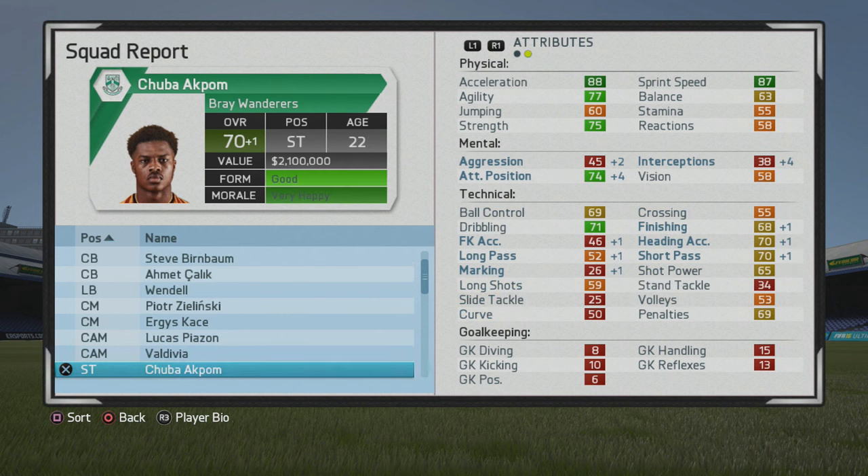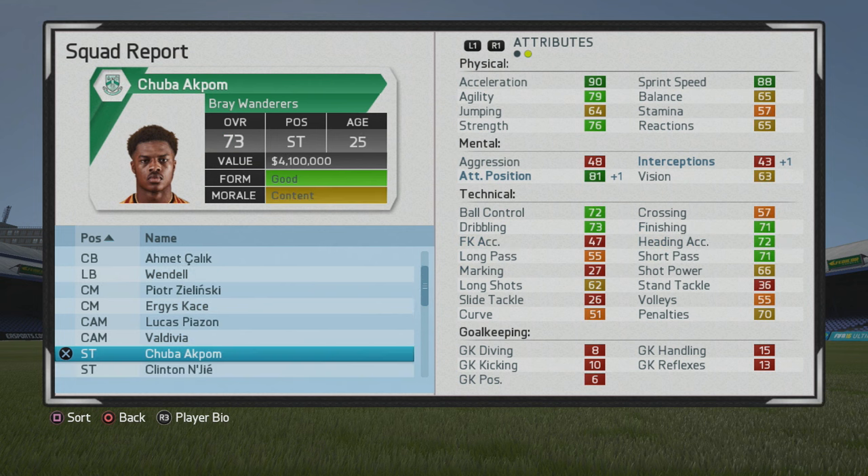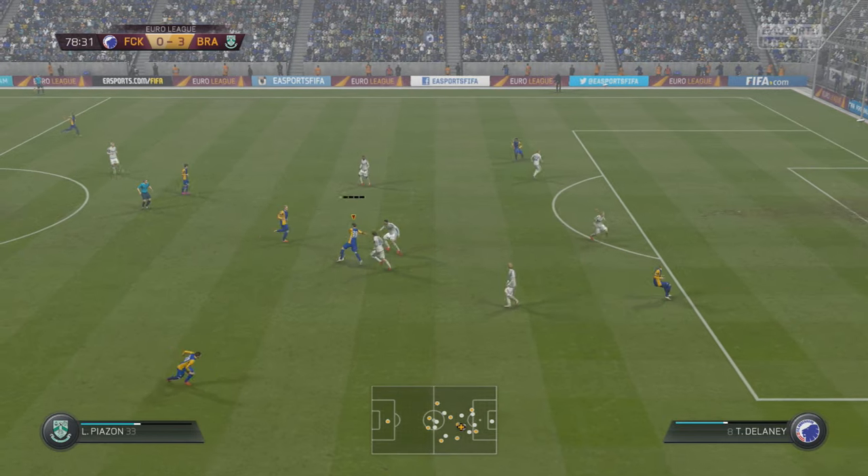I was really happy to see that from him throughout my time using him, because it's always nice to have a striker with some good technical ability that can not only score his chances but also create some chances for others. Up to 73 now at age 25 — ball control looking not too bad, finishing is alright, heading accuracy solid, and short passing into the green at 71. Physical stats are looking pretty solid as well.